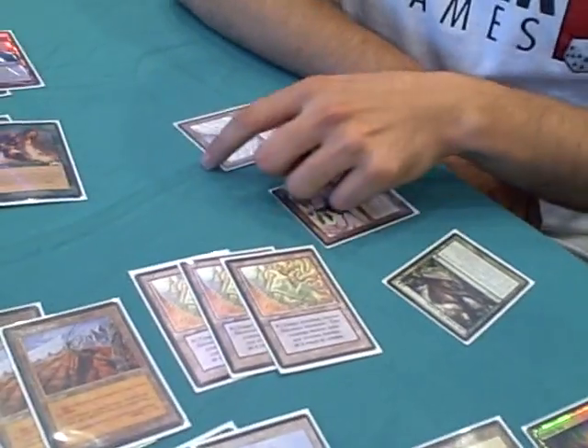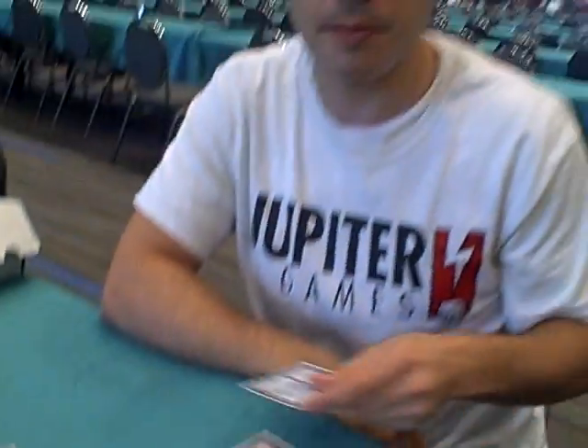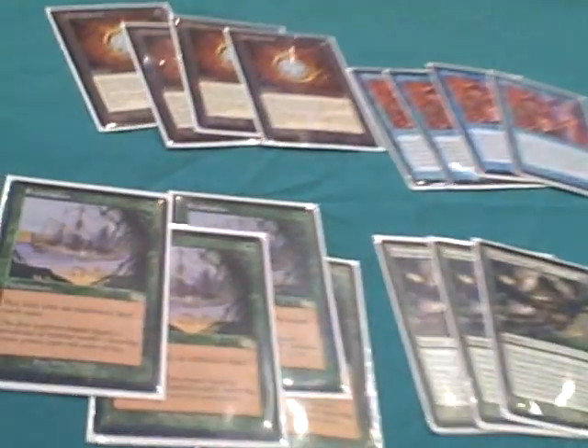You'll just play it, pay two life once, and then next turn you'll sack Zuran Orb and then bring it back with Life from the Loam and play it again. It doesn't cost you any land drops — it costs you equal land drops — so you just stay where you are in terms of lands and you stay where you are in terms of life, instead of just getting attacked down. And if they have Burn and you have Zuran Orb, you don't really care much either. With an Exploration out, it becomes that you actually get your land drop back, and at that point you start pulling ahead. The reason you lose a land drop is Glacial Chasm makes you sack a land when it comes in.